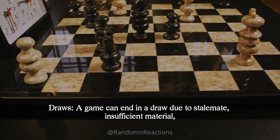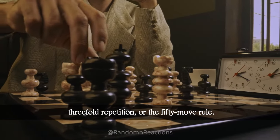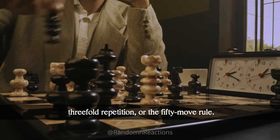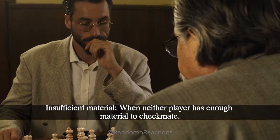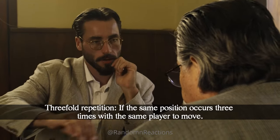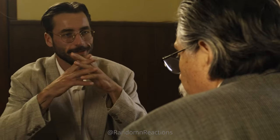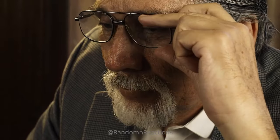A game can end in a draw due to stalemate, insufficient material, three-fold repetition, or the 50-move rule. Stalemate is when a player has no legal moves but is not in check. Insufficient material is when neither player has enough material to checkmate. Three-fold repetition occurs if the same position occurs three times with the same player to move. The 50-move rule applies if no pawn has moved and no capture has occurred in the last 50 moves.